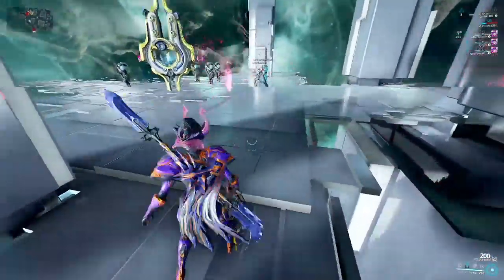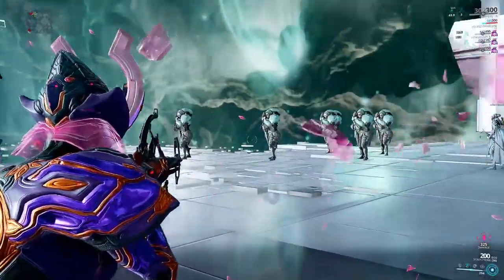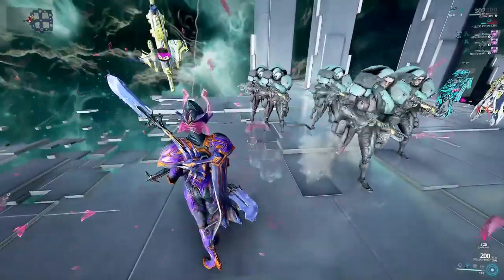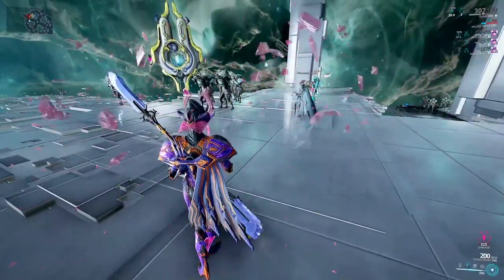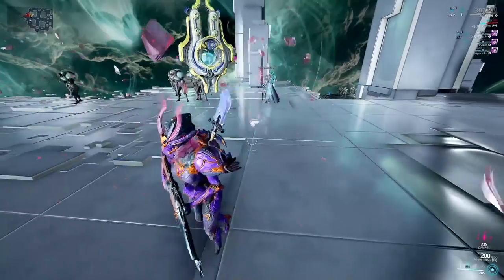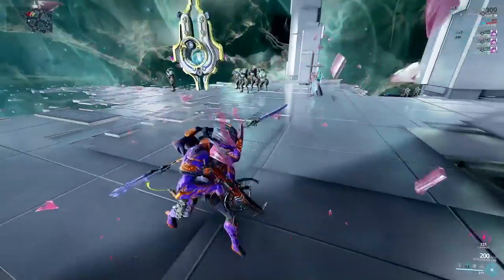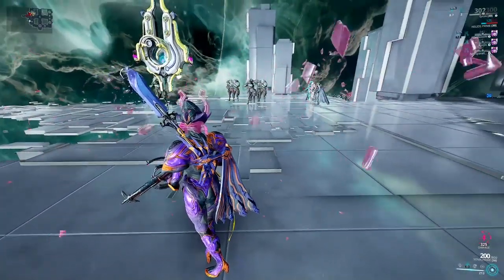Both the damage dealt and damage mitigation are based on power strength. At 130 power strength you cap your mitigation at 90%, so going above that is not necessary — for most builds you'll never need to go above 138 power strength unless you're really looking to hit hard with your one. The damage of Splinter Storm is also increased by a stack shown in the bottom right. The bigger the number the more your Splinter Storm does, and it doesn't have a cap — this is where the infinite scalability comes in.